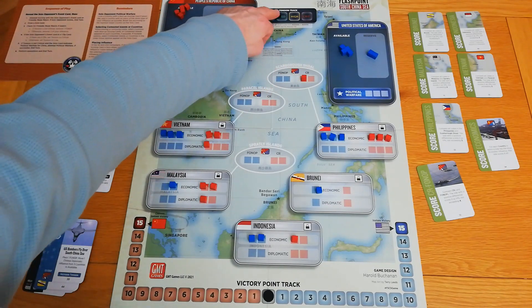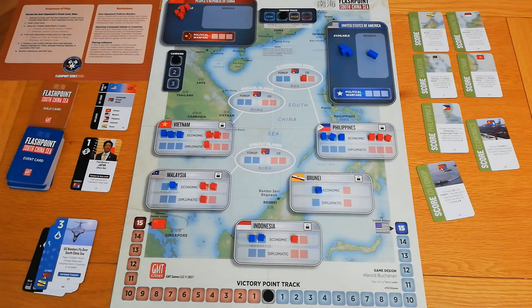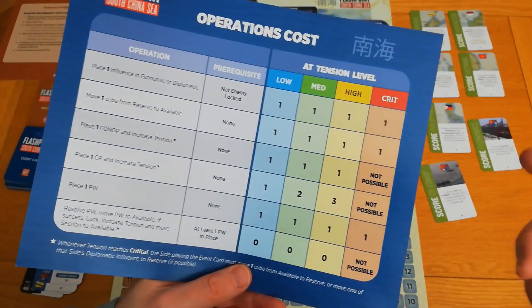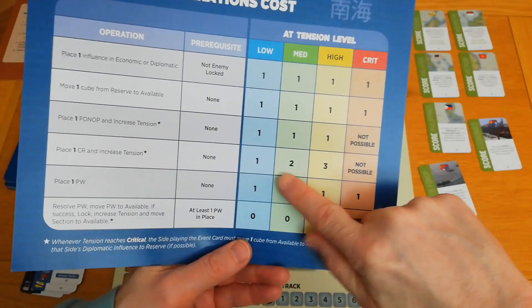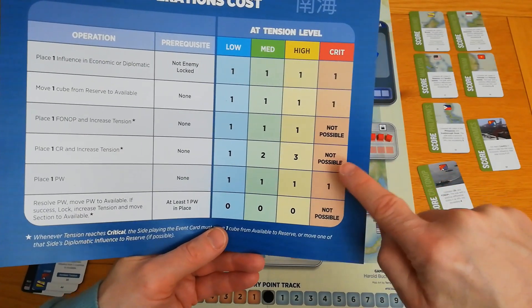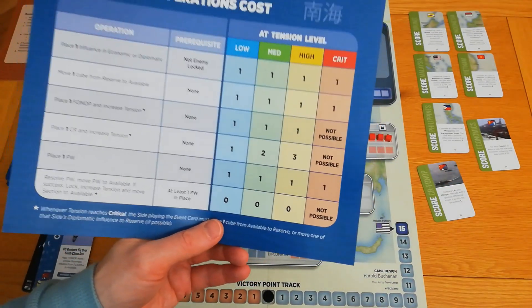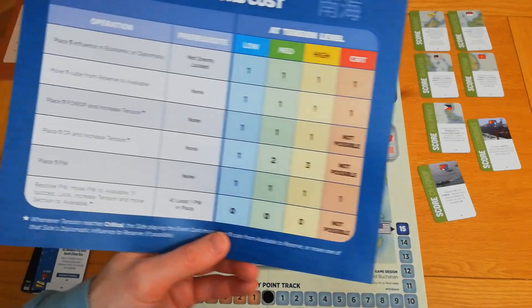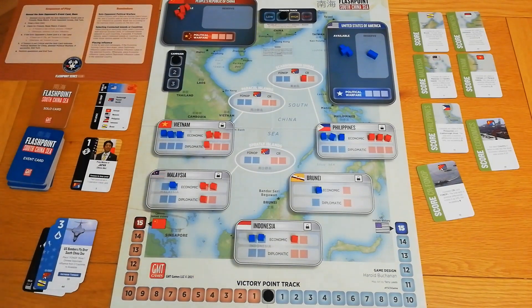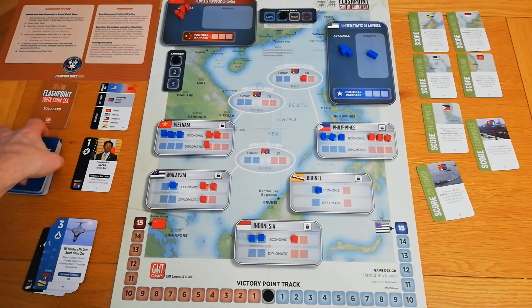There's a slight asymmetry between China and the US: most things cost one operation point, except placing a Chinese reclamation cube in the contested islands costs more the higher the tension. So if China had more than one operation point remaining it would need at least two to place a second contested-island cube. That's the asymmetry between the US and China.